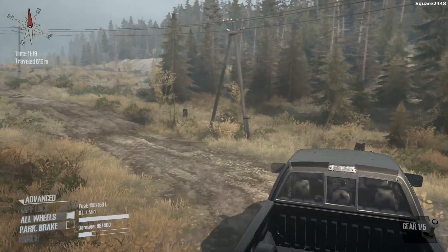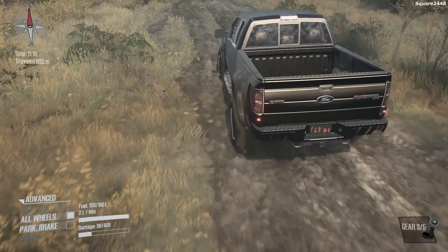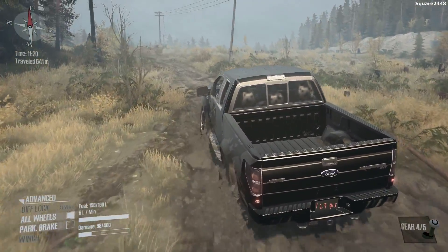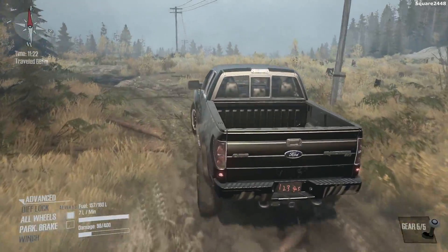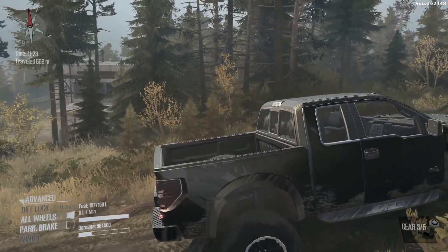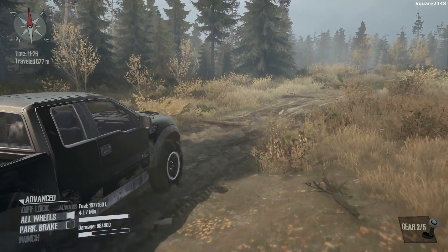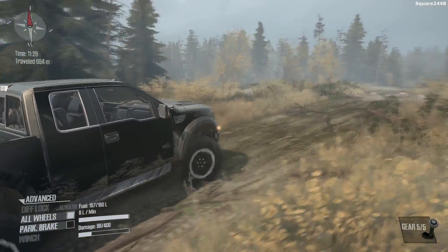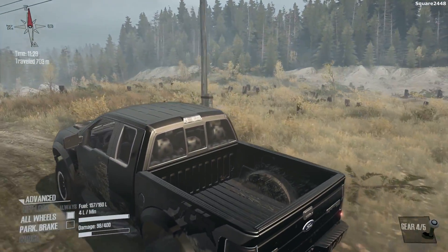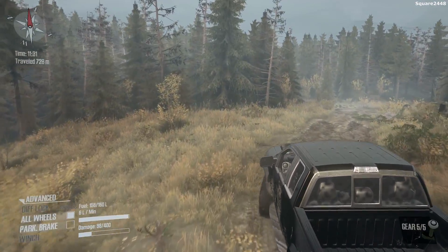So we'll be heading out here onto the trails. As you guys can see, this is an extended cab Ford Raptor with a 5.5-foot bed, which means it's one of the shortest wheelbases you could get for a Ford F-150 pickup truck. I really do like this style a lot — looks like there's the Raptor graphics on the back. Overall this is one very cool mod, and I'm very excited to be back here in Spin Tires MudRunner. Mods are starting to come out for this game, which is pretty cool.